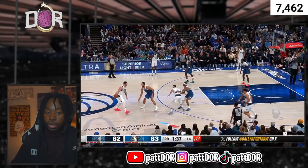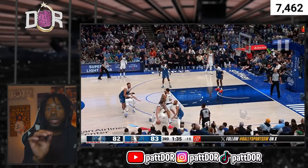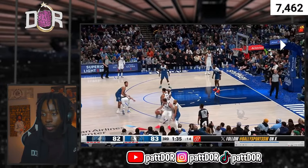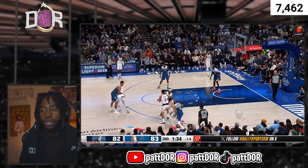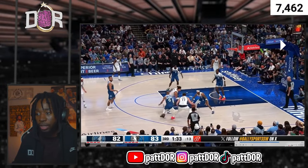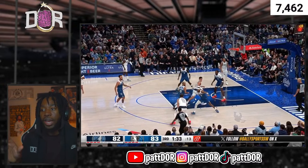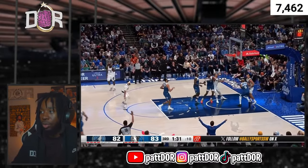Understand this when it comes down to a spin move — the reason why a lot of y'all spin moves don't work is because y'all read late. Notice Luka's head on the spin: as soon as before the ball is even getting to the ground, his eyes are already up to understand what he needs to read next. He's not just spinning trying to go as fast as he can. So once he gets there, he's able to play with pace, see what he has, use the gap between him and Alexander Walker, make more space, and get into that step back. Late hand. Bucket.